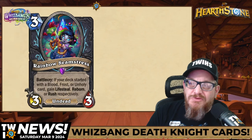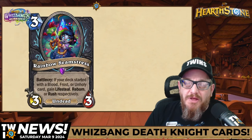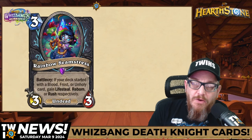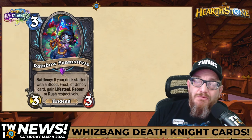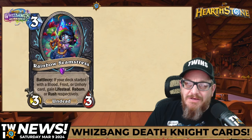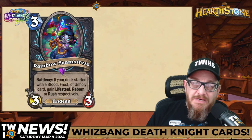Next up, three mana, three-three undead — Rainbow Seamstress. Battlecry: if your deck started with a Blood, Frost, or Hunt Holy Card, gain Lifesteal, Reborn, or Rush respectively. So with a Rainbow deck, this is going to be an amazing card. I'm interested in seeing this being played, and Rainbow's really fun right now, so you will be seeing this card.